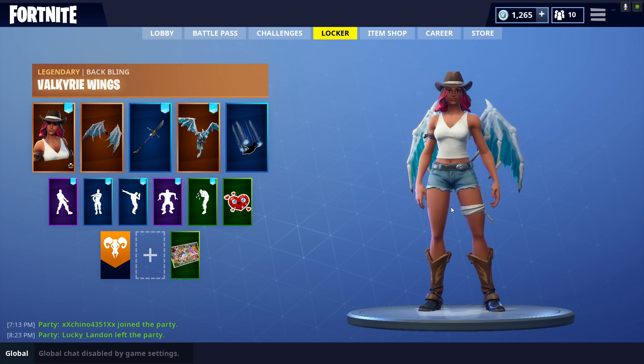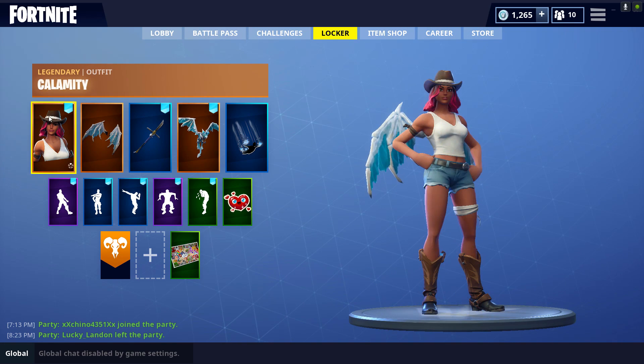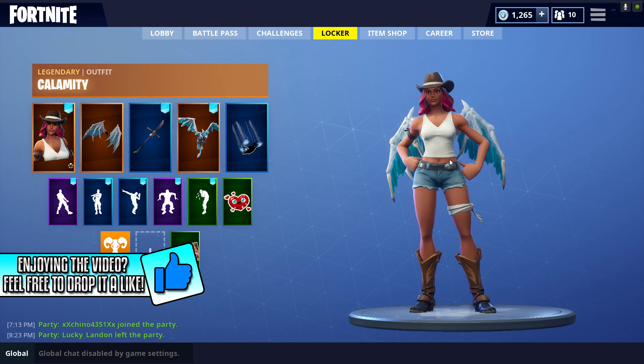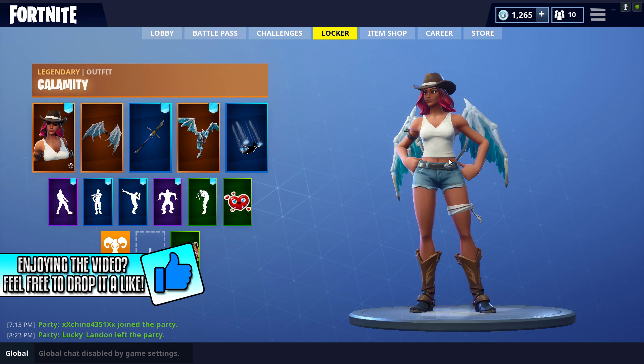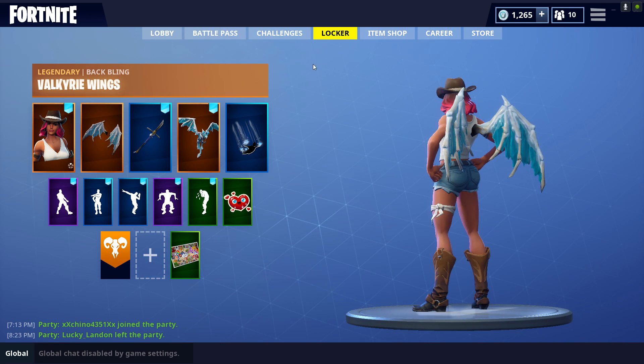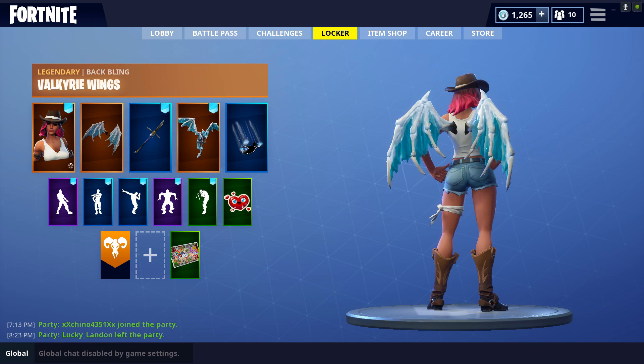I'm bringing you guys a Fortnite Locker Combo with Calamity. This is the starter skin for Season 6, and this is probably one of my favorite combos in the game at the moment. But then again, I say that in every single Fortnite Locker Combo, so don't take my word for it. Anyways, the Valkyrie Wings look really, really cool on her.